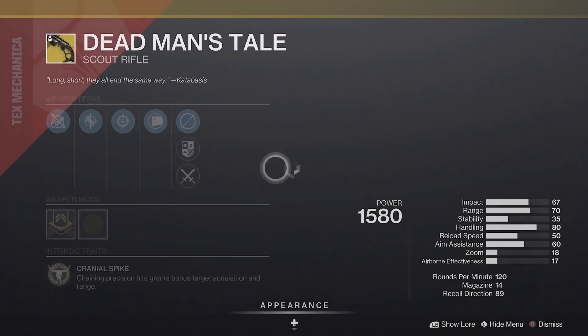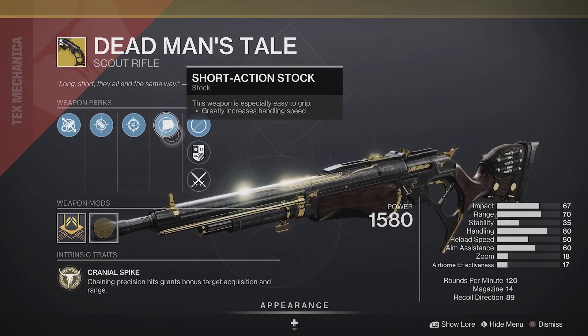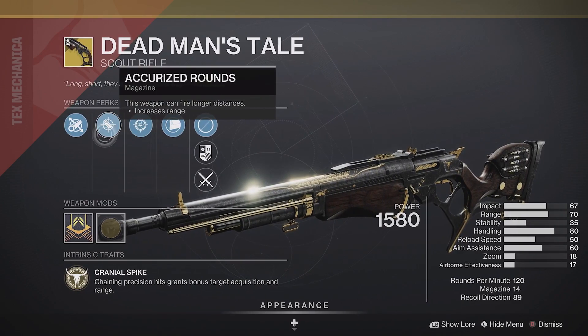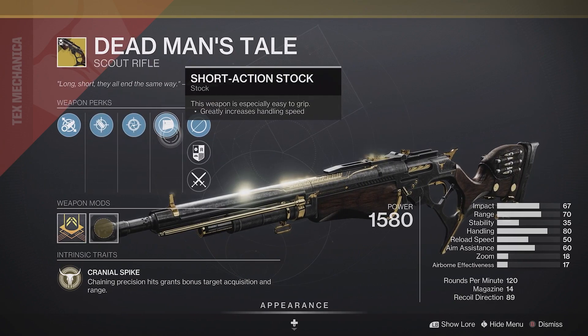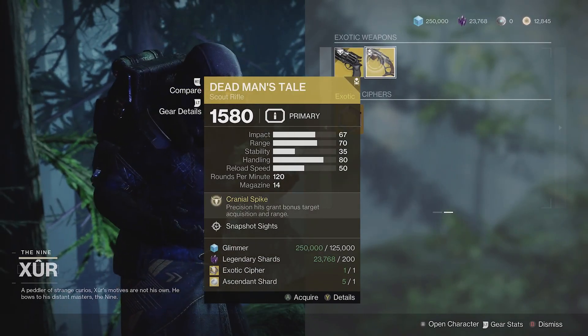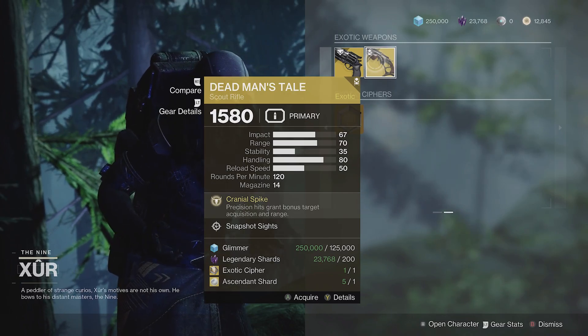And the same can be said of Dead Man's Tale — not bad. Accurized Rounds and Snapshot Sights are pretty good perks for this weapon. It doesn't have Vorpal, which I quite like on this weapon. Also this weapon's about to get nerfed. Overall, nothing fantastic out of Hawkmoon or Dead Man's Tale, but also not bad. If you don't have one of these weapons or a roll you like, you could do a lot worse than these.